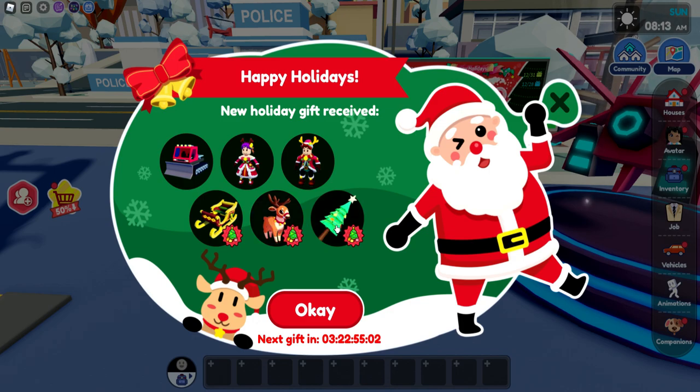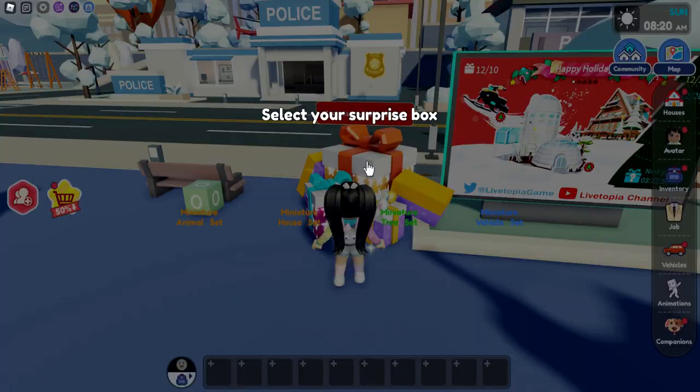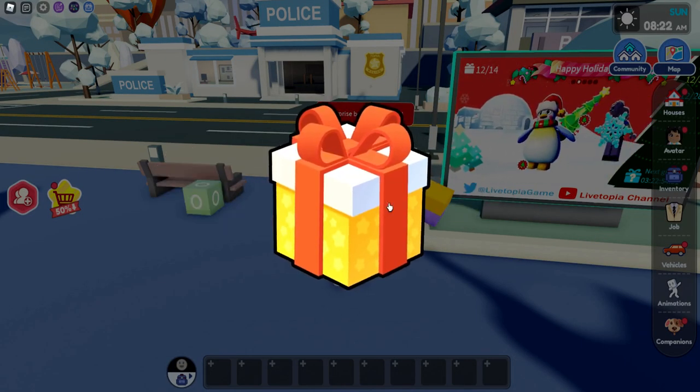We did already get two of these, so maybe they are a little bit different for VIP. But we also have a sleigh, two new outfits, and a snow cloud. I am so ready for that. But we also have 12 of these to open.